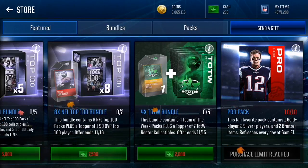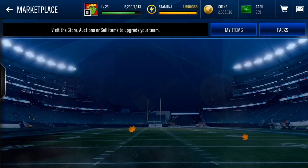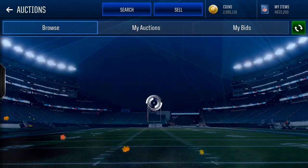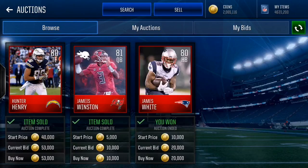This proves that if someone pulls an elite and they're dumb enough to sell them for low because they think elites are going for less now, this is your time to capitalize. Not a lot of people are on this filter, only because they think there are bots. But bots usually go for under 5k, under 10k. That James Winston was definitely botted, but when I went to the auction house, James White was there for 20k — sniped. I missed out on the Hunter Henry because he was kind of the first item, and that's what everyone goes for.